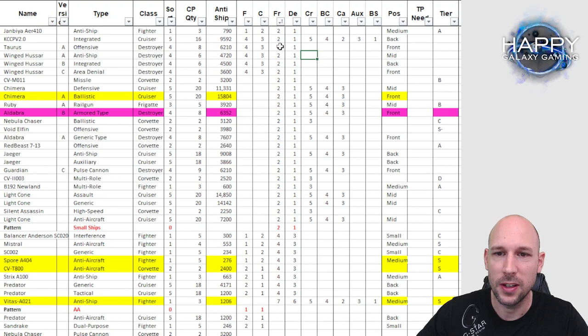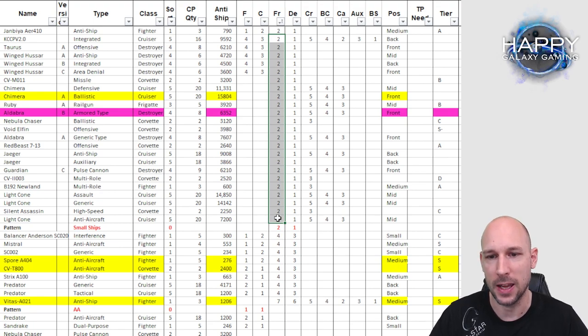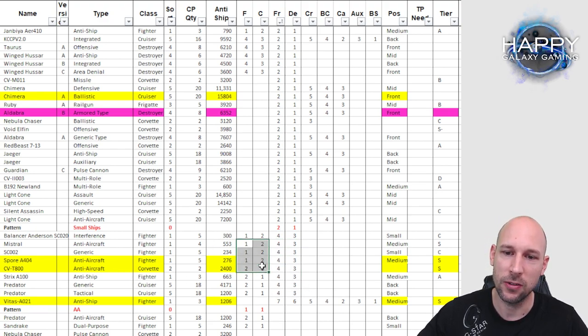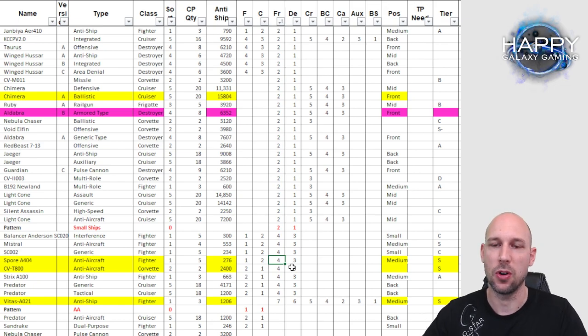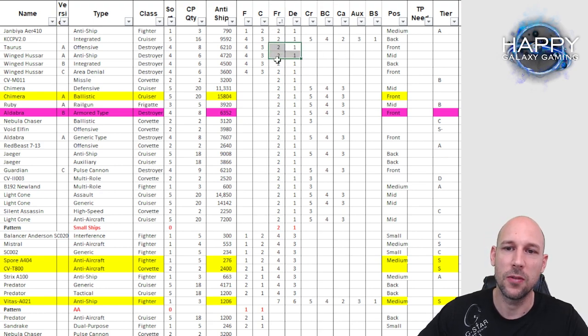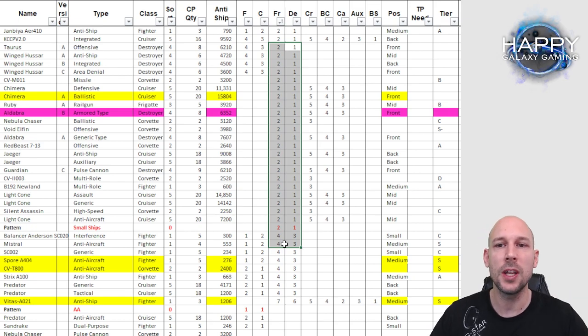If we ignore fighters and corvettes, everything that targets small ships first will always start with destroyers, then move to frigates — there's no other order in attack. Some ships, like certain aircraft-carrying cruisers, attack aircraft first and then destroyers and frigates, but it's still the same general approach.